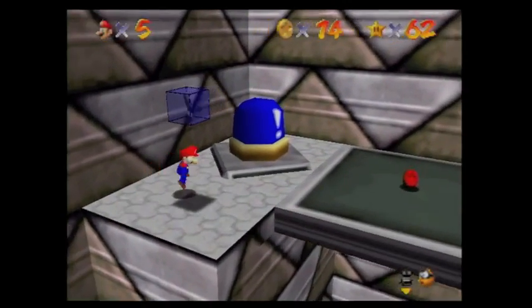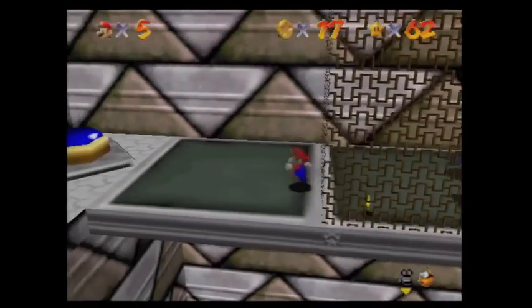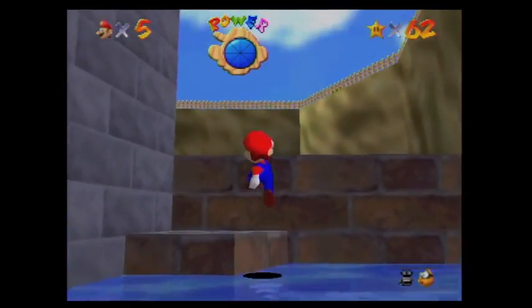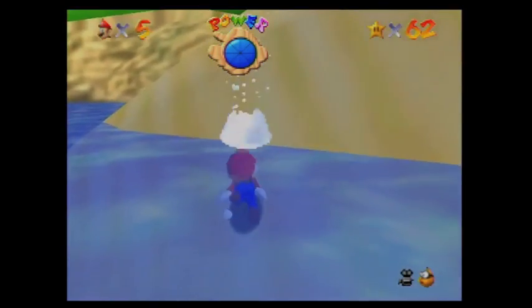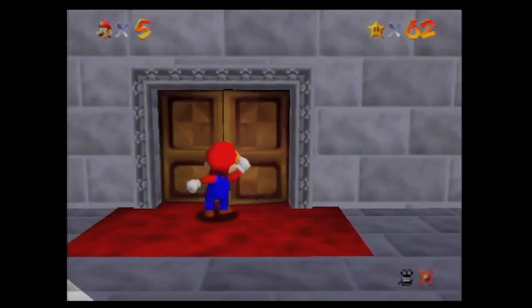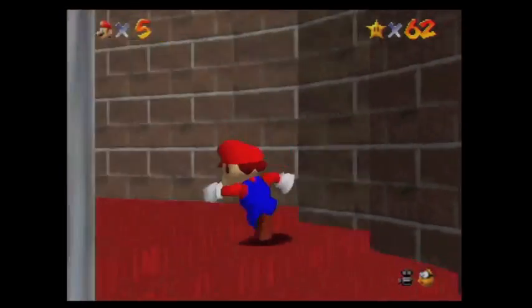You want the invisible cap to get other stars in other places in the game that are easier to get than the eight red coins. Because eight red coin missions are all over — we just got the invisible cap and saved. And even though we didn't get the star, we still have the invisible cap. And then we can go and jump into the ditch. We might get that star later on. I don't think I got the star until later, because it's frustrating to get the eight red coins, you know, and these black ones and such.